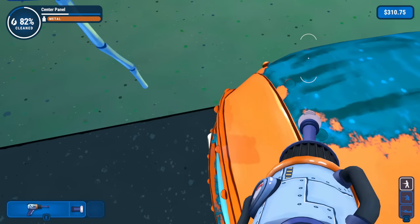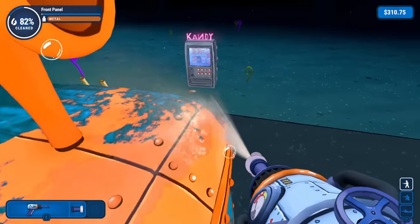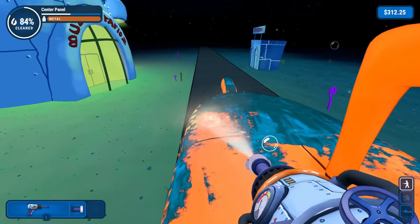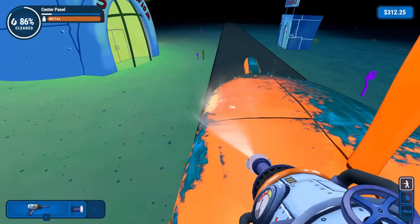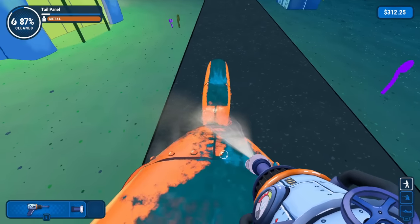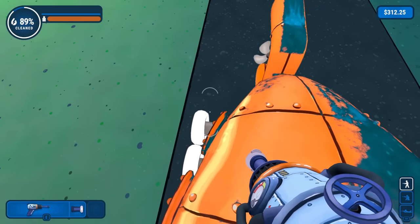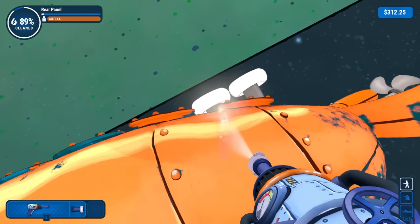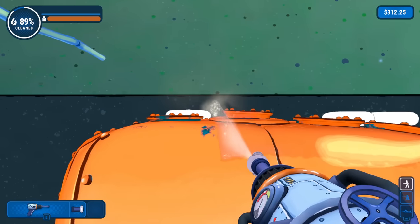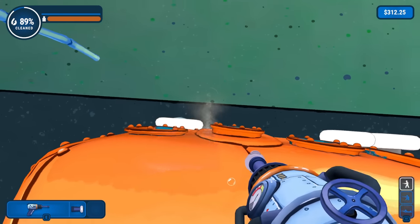I don't think I can reach that underside very well from this angle, so I'll leave that for later. Should work on this a little bit. Got that front panel, then I can go all the way down and all the way back up, get it nice and sparkly clean. Let's get that panel too — the top of the porthole window things. Got it. So much better.